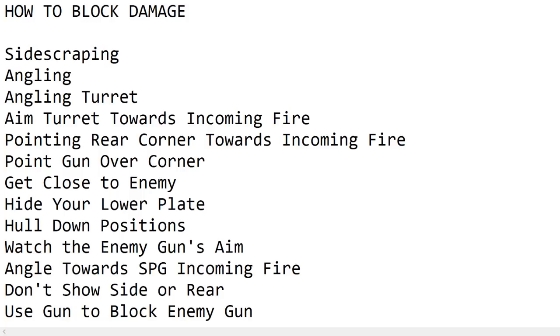You angle your tank towards SPG incoming fire. If you think an SPG might shoot at you, you can usually guess where the SPG is located in the game, and you point the corner of your tank in that direction — it increases the chance that you'll get a ricochet. For most tanks, you don't want to show your side or rear armor, though there are a few exceptions.